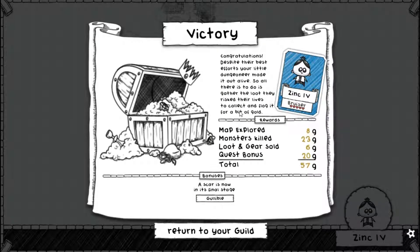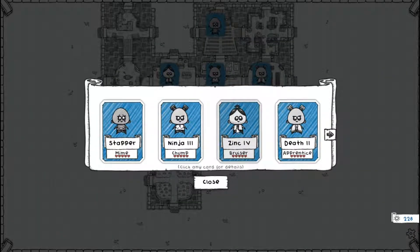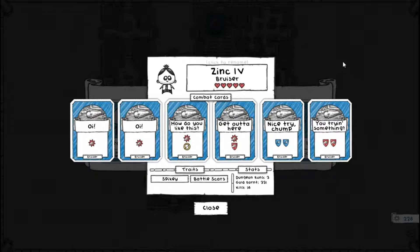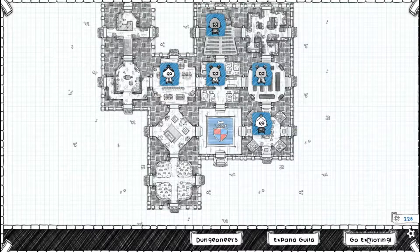It wasn't so bad — we got 57 gold out of it. We got Gullible unfortunately, so loot choices are of a lower level than normal, plus one to all gold gained from treasure. That's not too bad. Zinc the Fourth has had three dungeon runs so far. He has Gullible and Agile, 16 kills, and he's earned 331 gold for us — you can't go wrong with that.